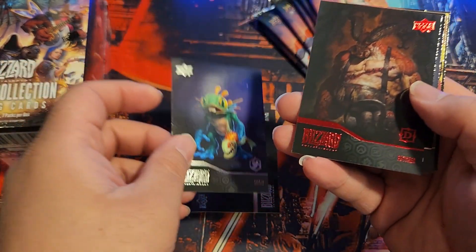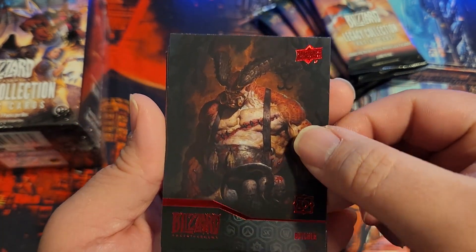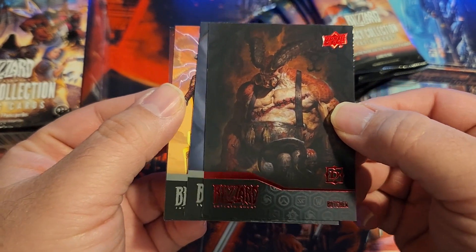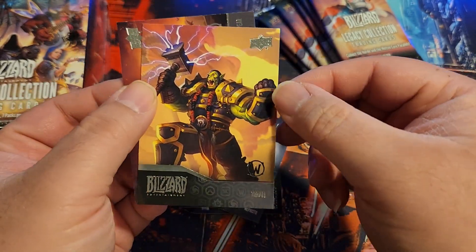Some base cards out of Heroes of the Storm. Oh, we got this — this is the Horde parallel of the Butcher, so that's a nice one. Nice red to go along with the Butcher there. But this though, I haven't got that one yet — Thrall.